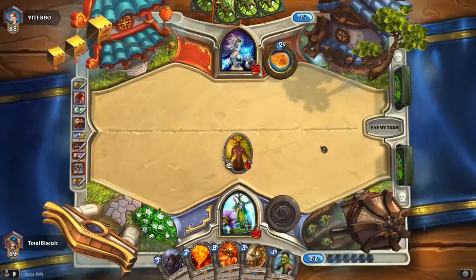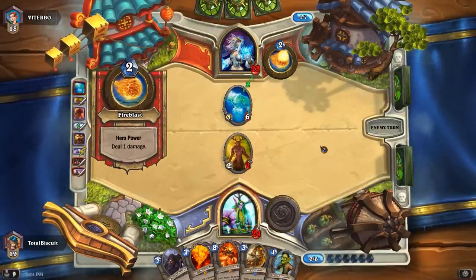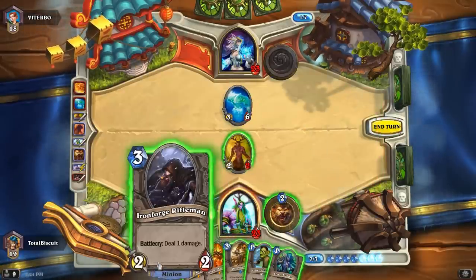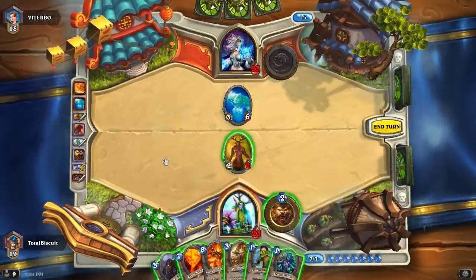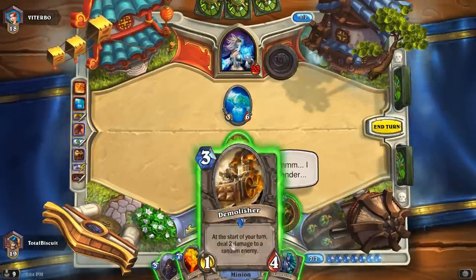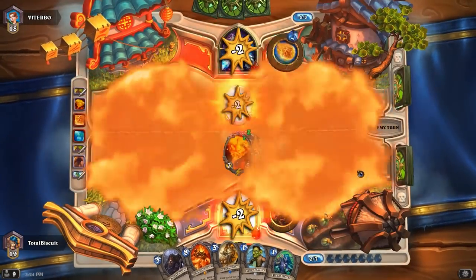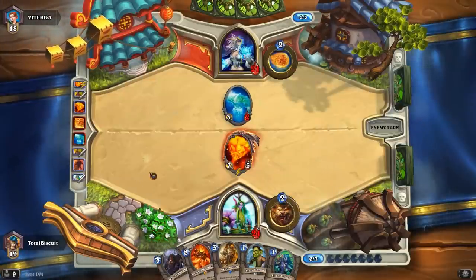We still have card advantage and a slight board and health advantage, so everything's going in our favor. We haven't set up any big boards that he can Flamestrike either. A lot of the cards I currently have in my hand are very Flamestrike bait. He plays a Water Elemental. Ragnaros in two turns, but that Water Elemental is going to be a pain. We could play Baron Geddon now, which results in a 3-2 Water Elemental — we're not clearing anything, but it also kind of prevents him from putting anything on the board.